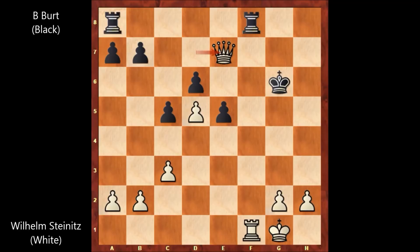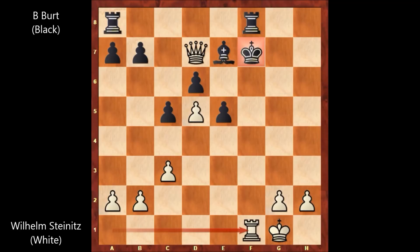Also the king is exposed, and black is probably going to get checkmated. Another very beautiful chess game by Wilhelm Steinitz. Rook to f1 is the last move of this marvelous chess game — a simple and beautiful game by the first official World Chess Champion. Thank you for watching, and I hope to see you next time. Take care and bye bye.